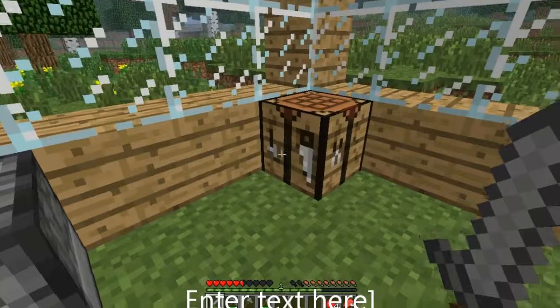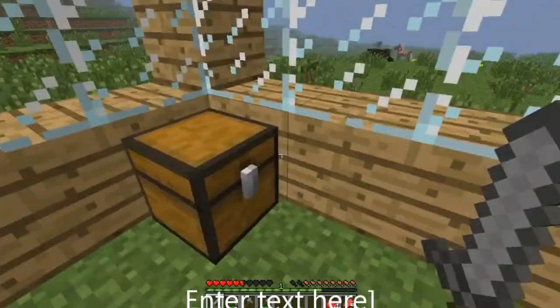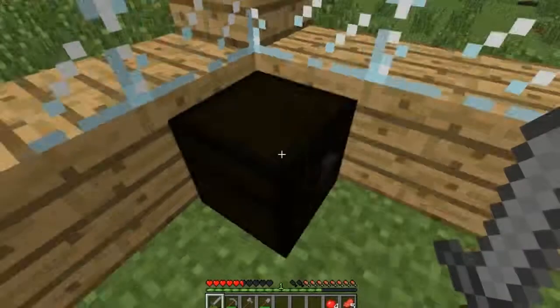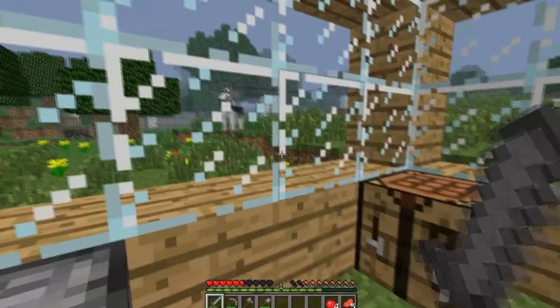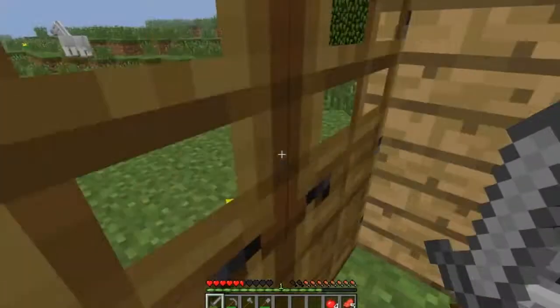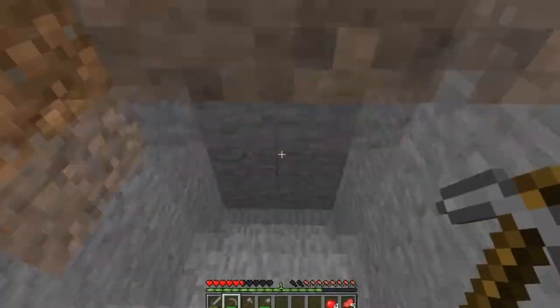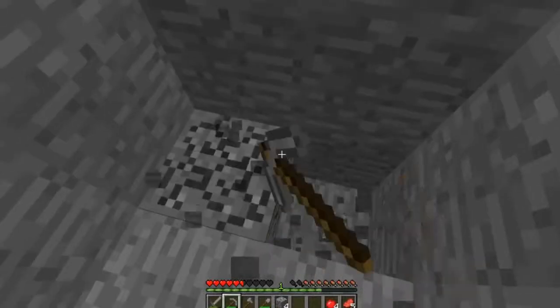There's also a hoe, which is used for making crops near water. This is a chest — you make it with eight wooden planks all in a square like that. Shift-click to get it out. This chest you can store things in.